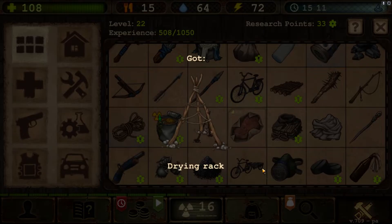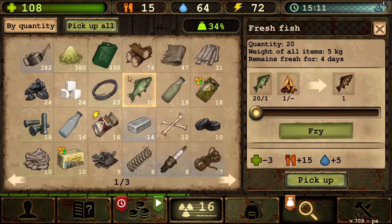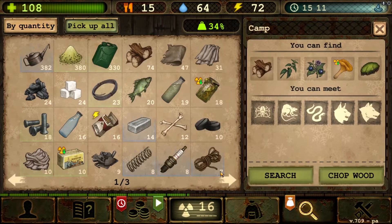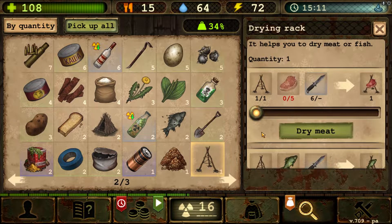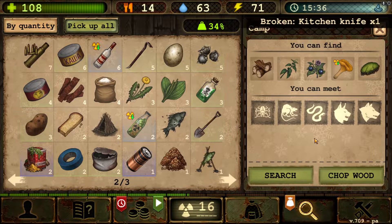We just need to make a drying rack which is over here. Let's go ahead and learn that and make one for ourselves. Now that we have the drying rack we should have the option to dry the fish when we select it — if I can find it of course. There it is. Let's go ahead and dry some fish. We need 15 of them done. I don't know why I can't pick the amount that I want to dry.